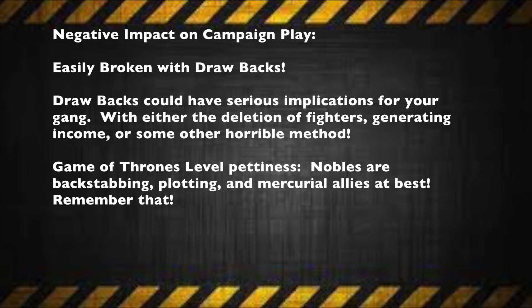Now let's talk about the negative impacts of making an alliance with House Ulanti. First of all, alliances with Noble Houses could be easily broken by drawbacks. There are various types of drawbacks associated with each of these Noble Houses. These drawbacks could have serious implications for your gang, whether it's loss of fighters, taking away income, or some other harmful outcome. Not to mention, each of these Noble Houses has very much a Game of Thrones level of pettiness. Nobles are backstabbing, plotting, and mercurial at best. Sometimes their drawbacks could be more of a pain than they're actually worth, especially with House Ulanti.